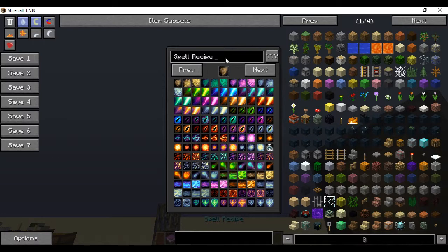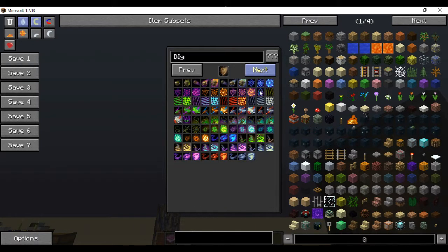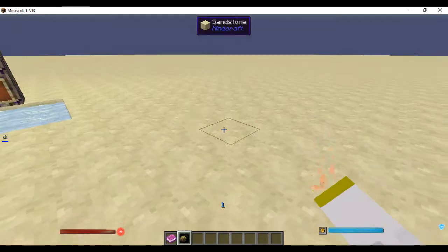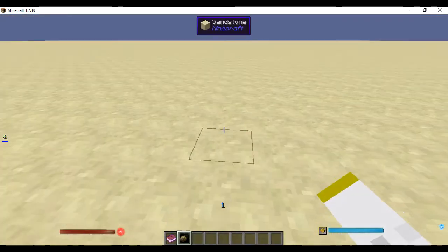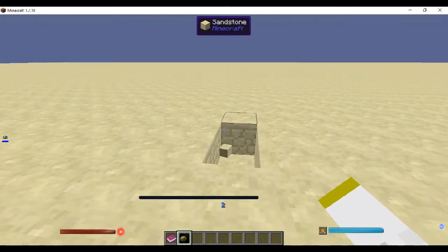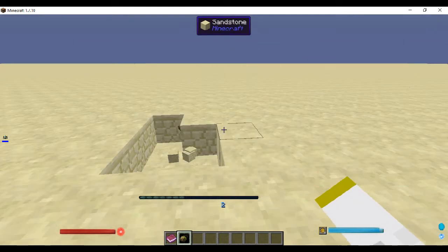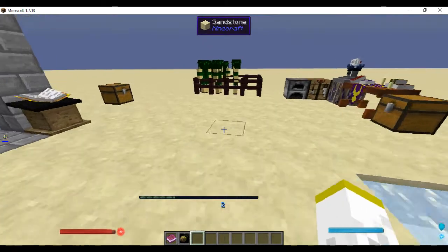When you first get it, you can name it inside the crafting table — the table that we were just at. Sometimes I forget. Next, you can pick an icon. These are all the pictures that you can use to know what the spell is. So I'm just going to pick that one — and bam. This is a pretty nice spell. You have mana — that's what these little bars are right here on the sides. As you can see, you use it to dig. You can upgrade and get new spells and everything.